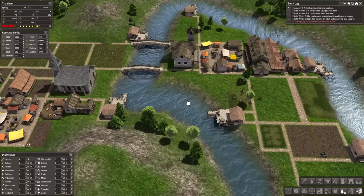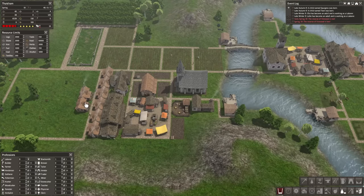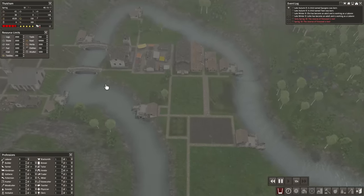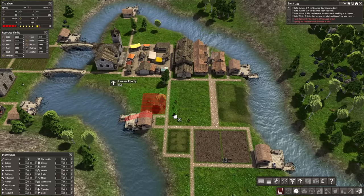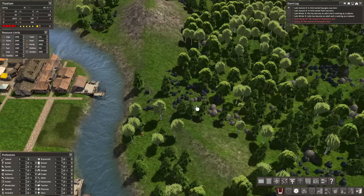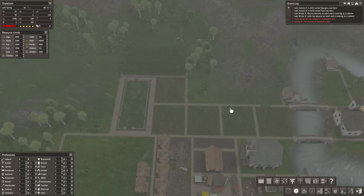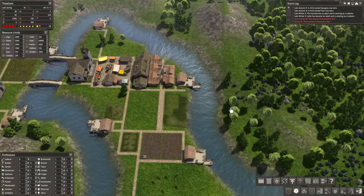I'm realizing I've more than doubled the number of houses we had at the start of today's episode, so it makes sense the woodcutters are struggling a little bit. I'm going to prioritize the bridge and the woodcutter so both of those get built as quickly as possible - we need to get over there and get the wood, stone, and iron to keep production going. We really can't afford to be running out of firewood, especially as it goes into autumn and winter - that's going to be rough.